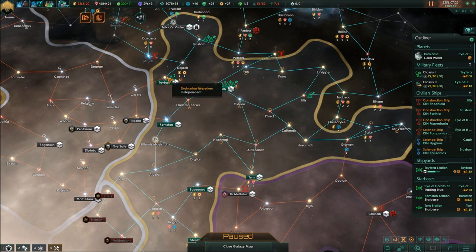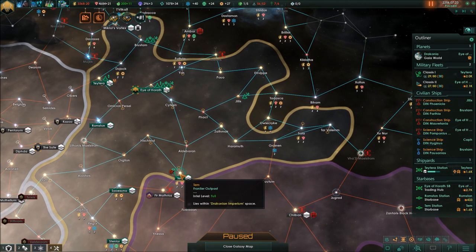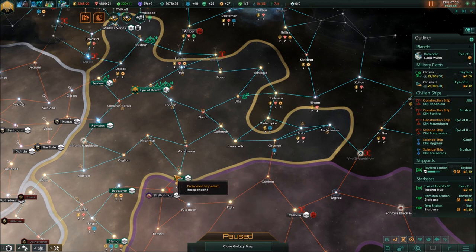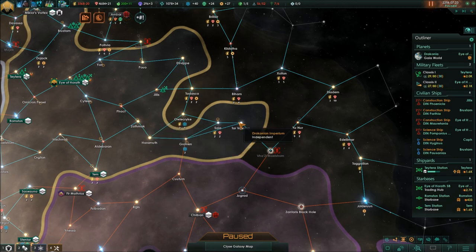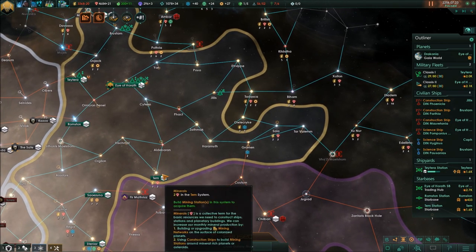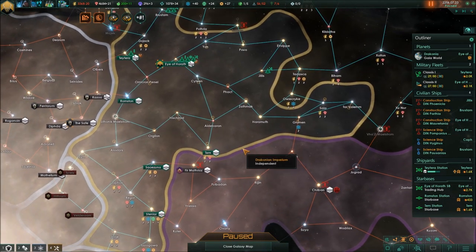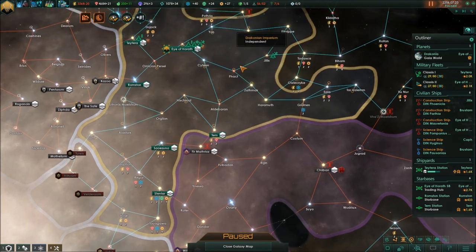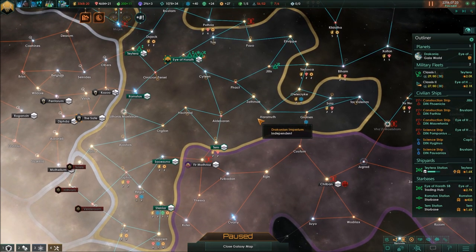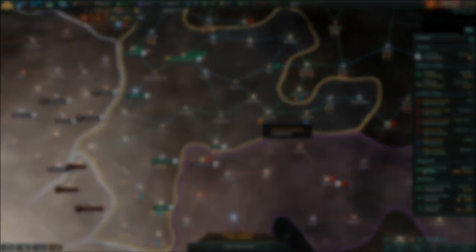I have a fleet stationed in the Tate Terror system, should probably station one in another system, and should also station one in Tervalem — because if I get attacked there, neither fleet will be fast enough to react. The same is true for your neighbors: they can probably move through a lot of your systems before you can get a fleet close to them. Plan accordingly for the increased reaction times in Stellaris 2.0 compared to previous versions.